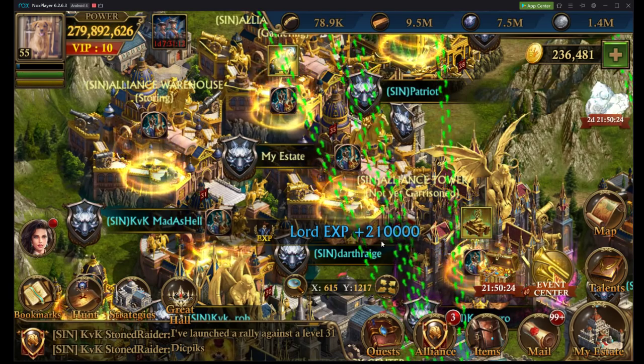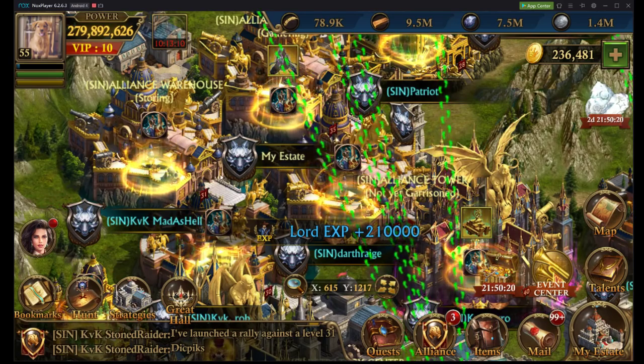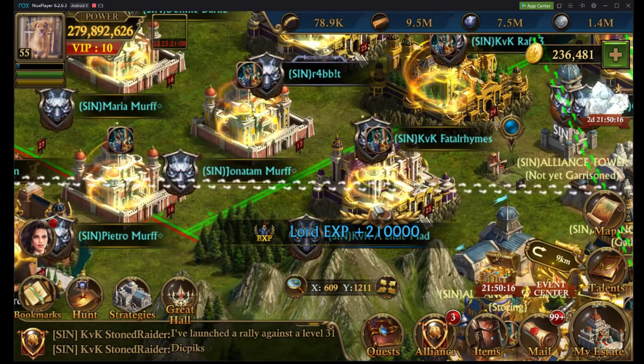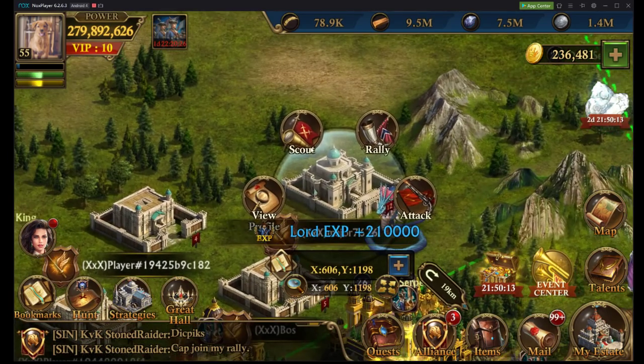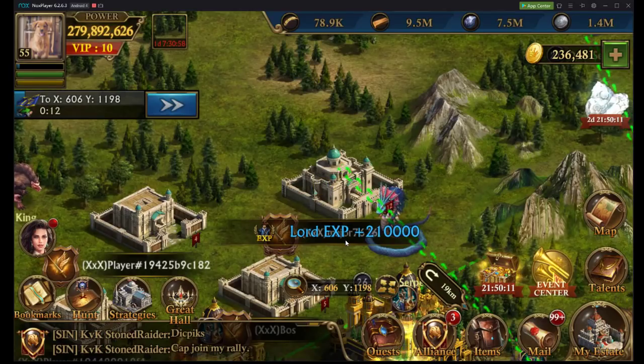The second you send a scout, they realize someone is trying to attack them — they get a notification and they know something is coming. This is especially important if it's a kill event. So this is something to keep in mind and be aware of.